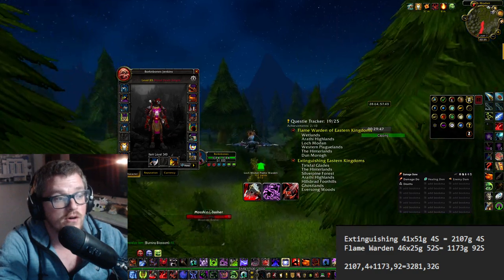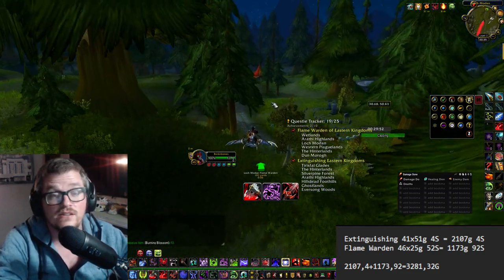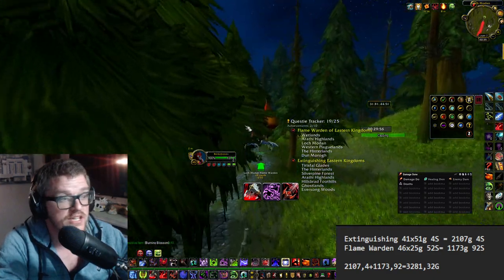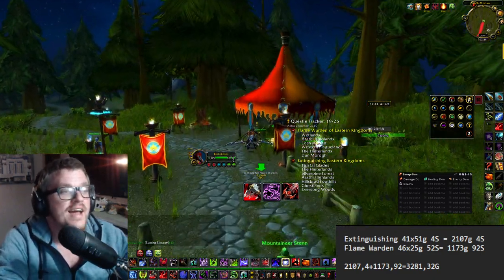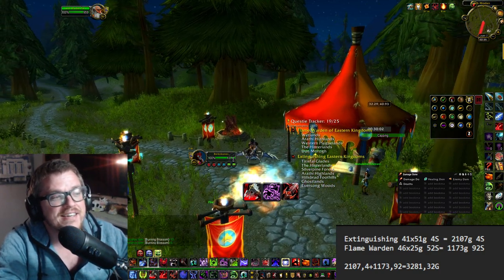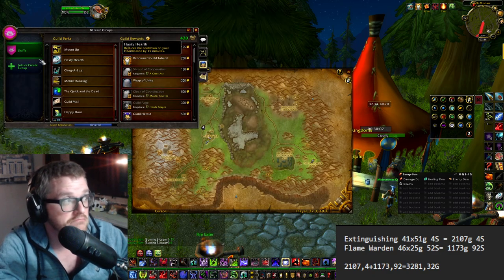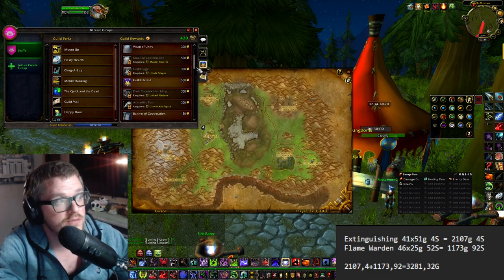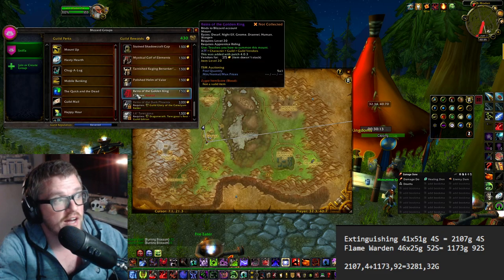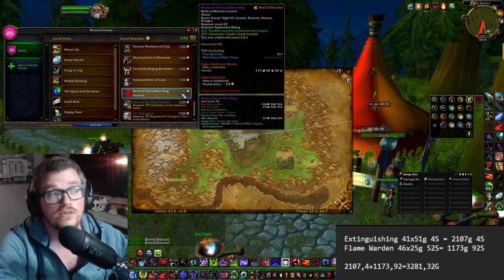I recommend having the Renowned Guild Tabard equipped if you need to increase your guild reputation, because you'll keep getting guild rep as you do this. By increasing your guild reputation you can unlock perks — for example, at Exalted you can buy the Reins of the Golden King mount.